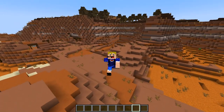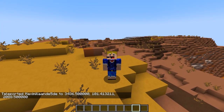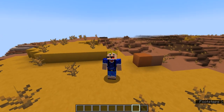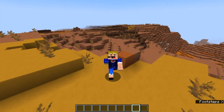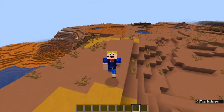The second biome is actually pretty close: the badlands plateau, which is just a raised area within the badlands. If you want to check whether you've reached the biome, press F3 and look at the biome field — it should say 'minecraft:badlands_plateau'. Once you see that on your F3 screen, it will be added to your visited biomes list.